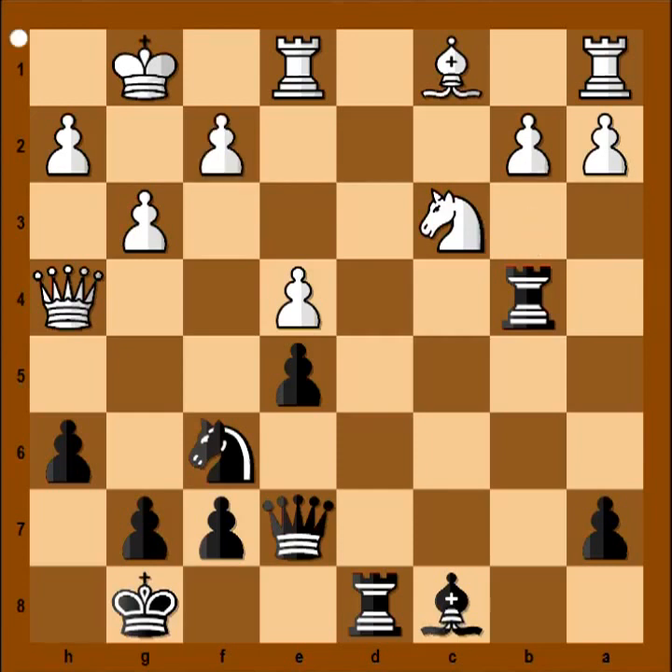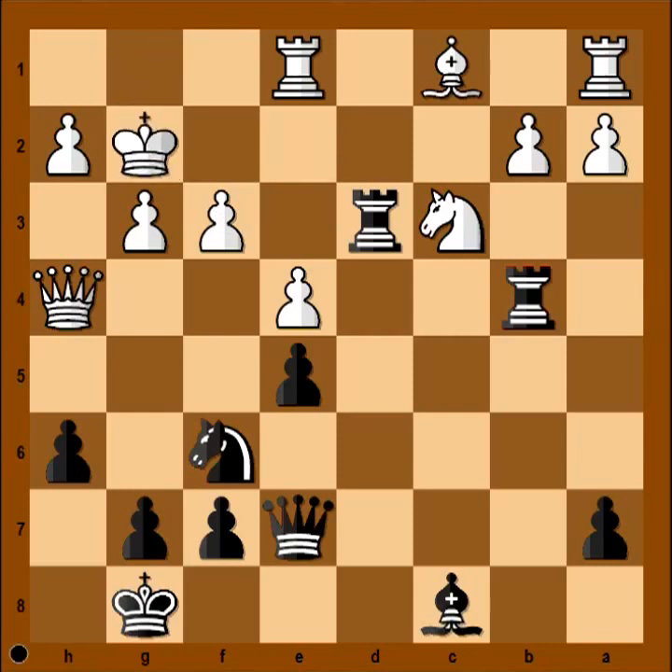If b3 is played, then rook to d3 is attacking the knight. In the game we have f3. And now rook to d3, attacking pawn on f3. King to g2 defending. And now a very good move by black: queen to b7, lining the queen with the white king. But this is not all — the threat is rook takes pawn.